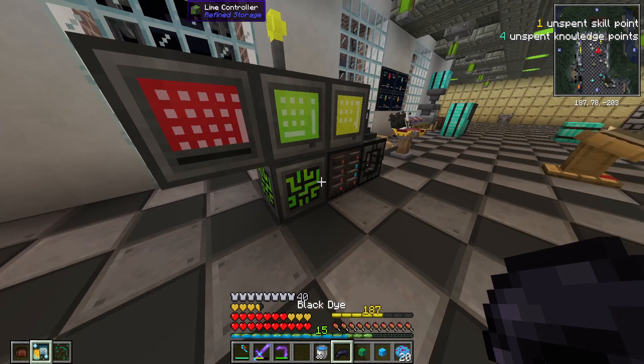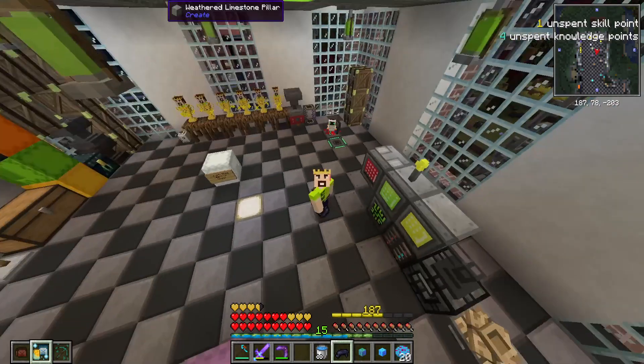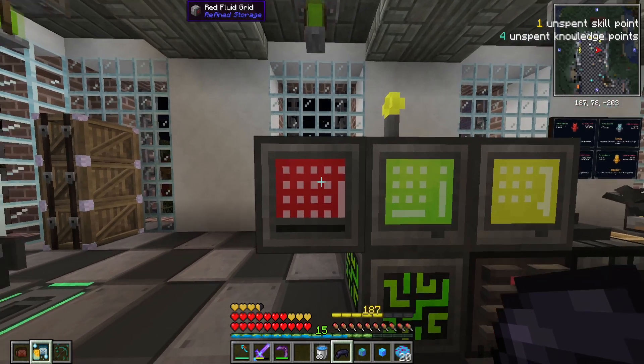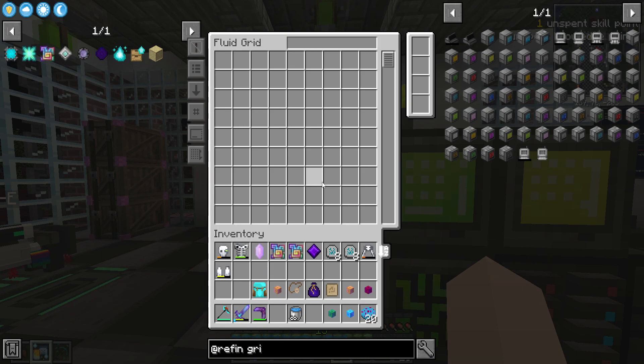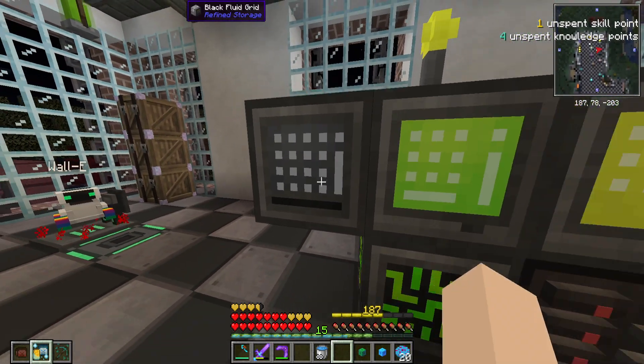Now I've been wondering what color I should make it. My colors — if I take off my shiny armor — are yellow for the crowd and green for the shirt. What about black? Oh I can dye this black, that looks kind of cool. In the comments tell me what color we should dye our fluid grid.